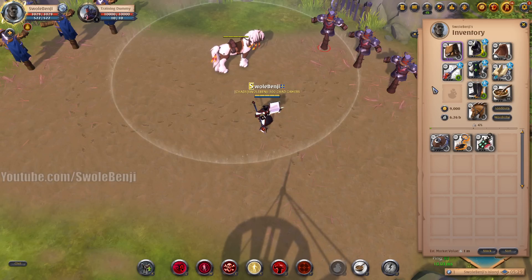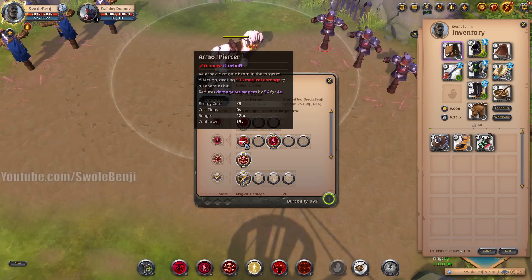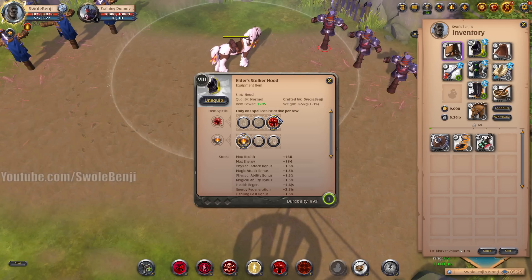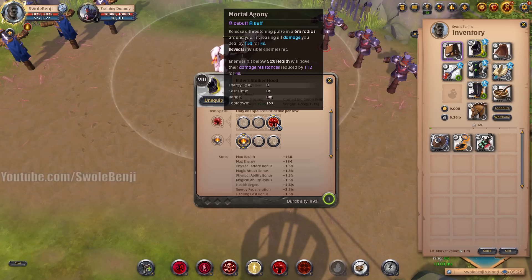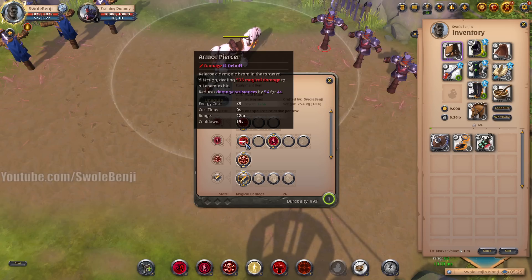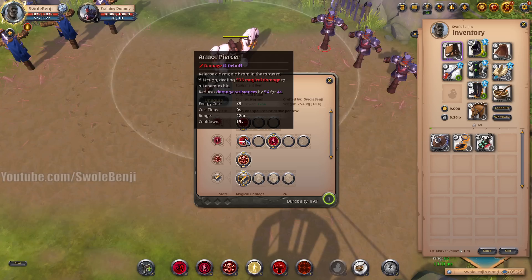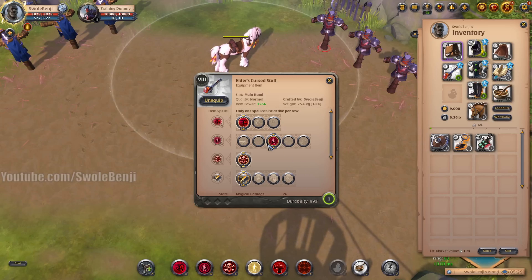Another interesting change: the spell Armor Piercer, which reduces damage resistance, no longer stacks with the Stalker Hood's Mortal Agony spell. When you reduce an enemy's resistances with the Hood, you cannot also reduce their resistance with Armor Piercer — it will not reduce their defense. I don't know if it's a bug or if it's going to be fixed, but luckily there's actually a much higher DPS spell to use instead, and that is Grudge.